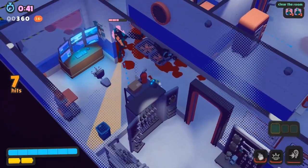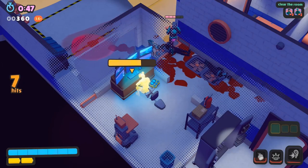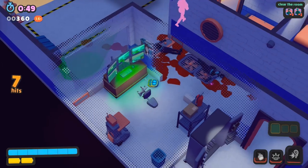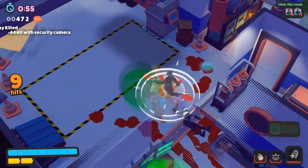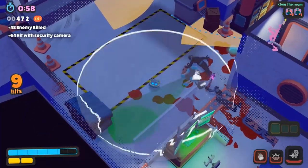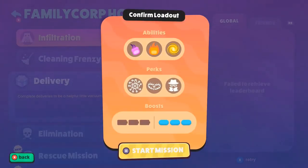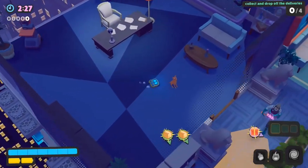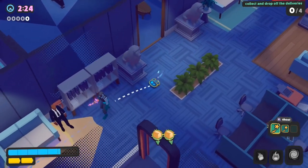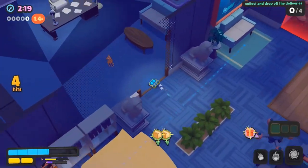Next up, you can also unlock the Hacker achievement for killing a guard with the cameras. Head into the room, make sure there are no guards, safely hack the cameras, and then have one of the cameras kill a guard to unlock the achievement. Next up, we can get the Hot Dog achievement for killing an enemy using the dog. You can get this in the Family Corp Infiltration level, or for a really close spawn I recommend using the Delivery bonus level — you'll spawn right next to the dog. Simply weaken an enemy and finish them off using the dog.